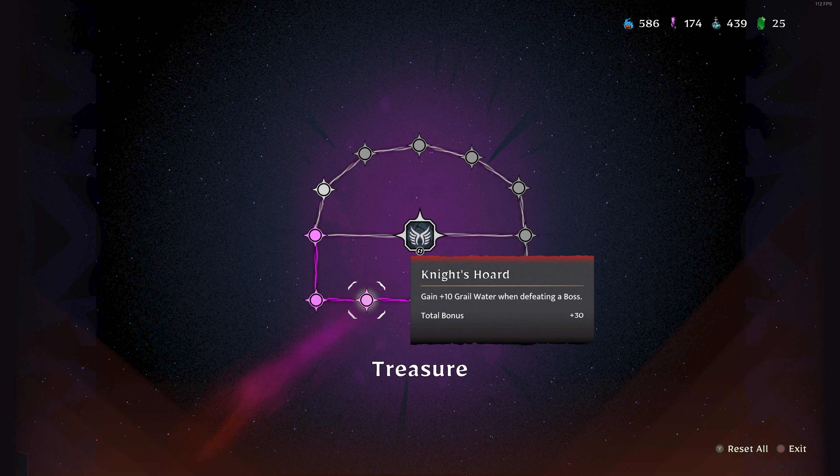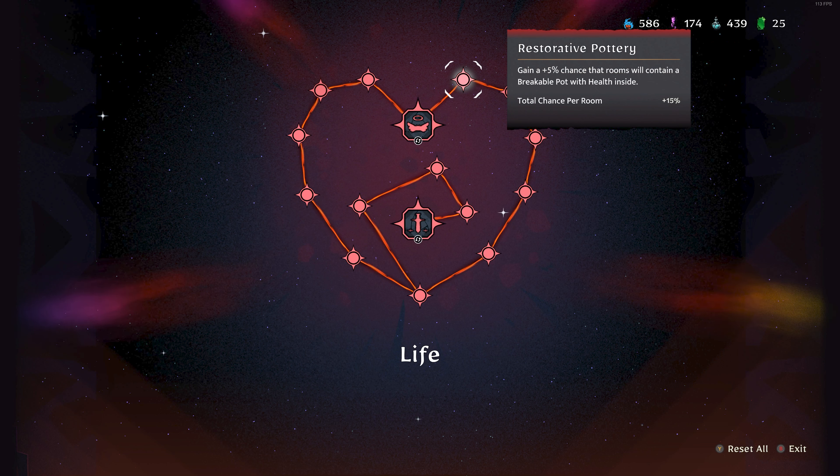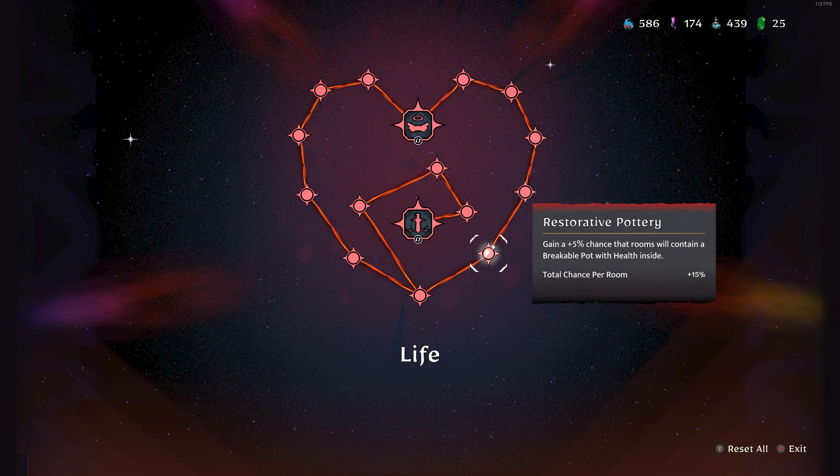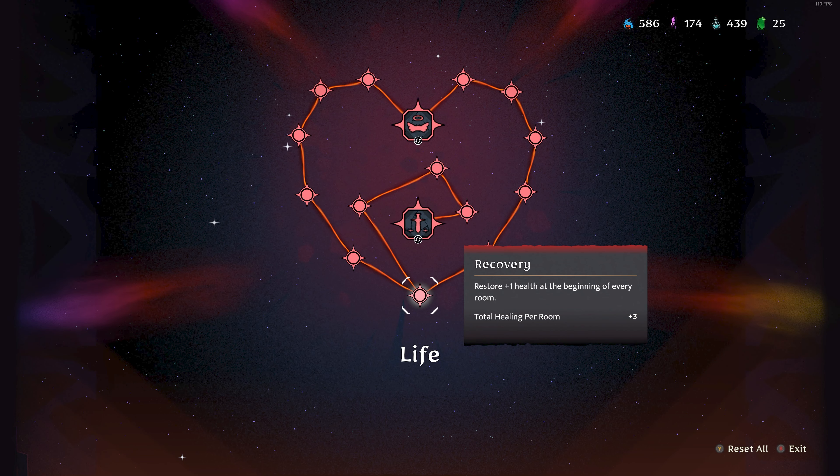Once the mini boss becomes consistent, you're going to get these unlocks a lot quicker. If the mini boss is still a struggle but you have grail water to spend — the health benefits here are pretty minimal. Going all the way up one side gives a 15% chance a room has a health pot with 10 health, and the other side gives three health per room you enter. Every hit is about 10 health, so it takes three chambers just to recover from one hit — it's a pretty small benefit.